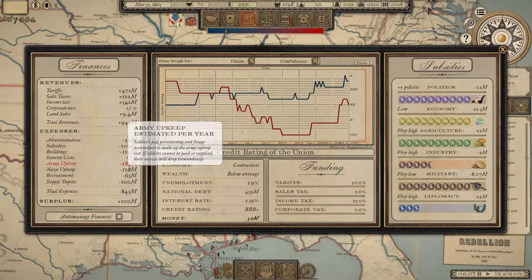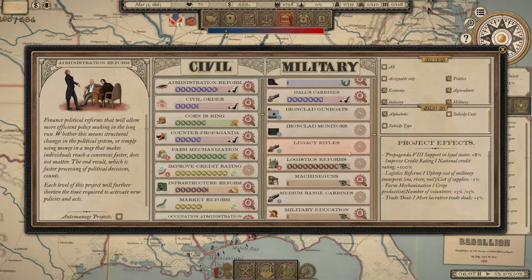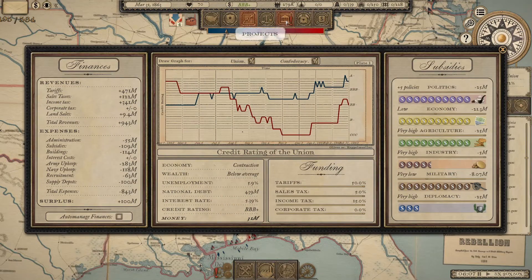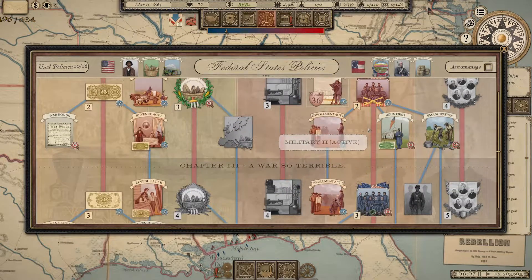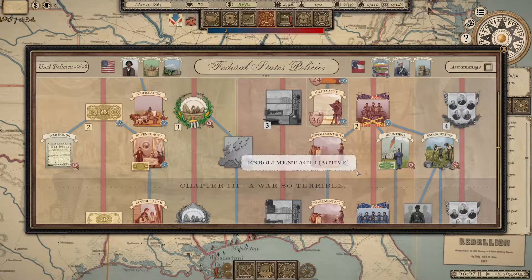The biggest way to reduce costs is to go after army upkeep — it is almost always your single biggest expense. One of the big sub-costs besides feeding your troops is weapons. If you import a lot of really good tier weapons, there is an ongoing upkeep cost that is higher than more cheaply produced domestic weapons. What you can do is plow your military subsidies into logistics reform, which decreases army upkeep costs by 5% each time. Both logistics reform and improved credit rating can be taken multiple times, progressing through military policy one, two, and maybe even three.